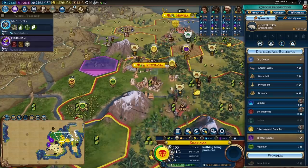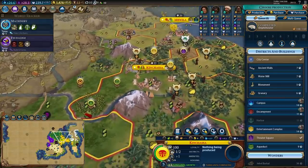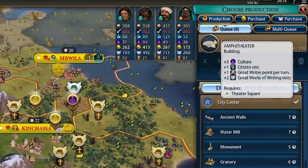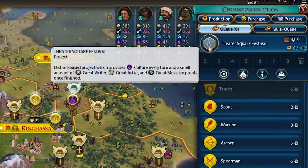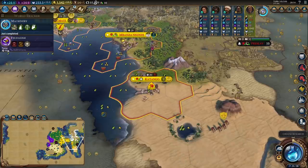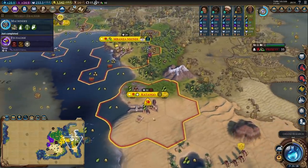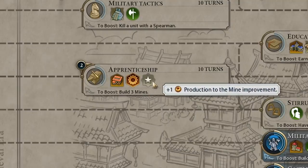The amphitheatre in Kinshasa is finished. The most important thing to remember is that an amphitheatre doesn't help you get any tourism until you actually fill it with great works, so I want to do some theatre square festivals to fill it out. Machinery is finished, giving me access to crossbowmen, and Katango is now settled - probably would have been okay to wait for Feudalism but the sooner I get the city settled the better. Let's work on Apprenticeship now since I'm starting to build mines and I want that plus one production from them.